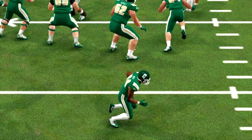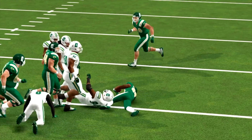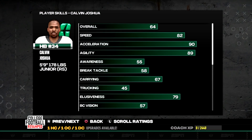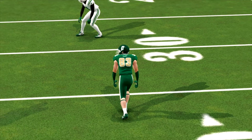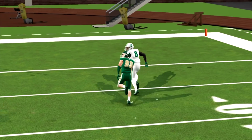Then we take a look at the scat back in our rotation: Calvin Joshua. He is a very good back, and he could get into the rotation quite a bit in shotgun formations. Watch out for him to come out of the backfield — he might even be top three in catches on the team.